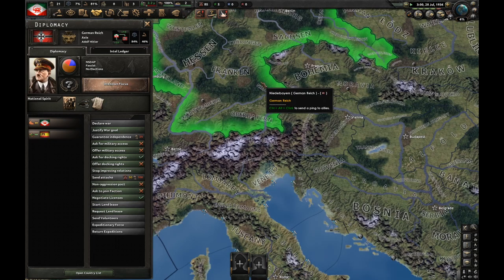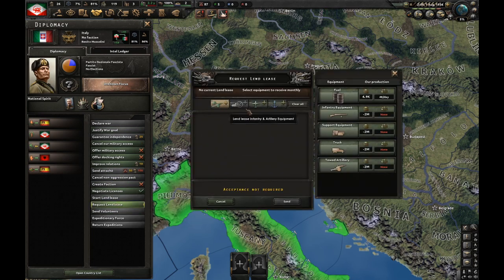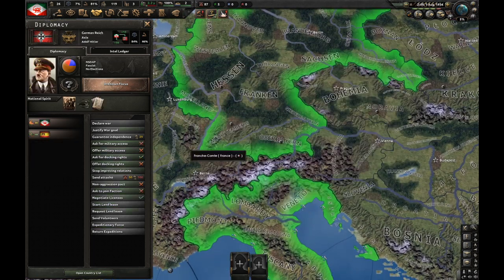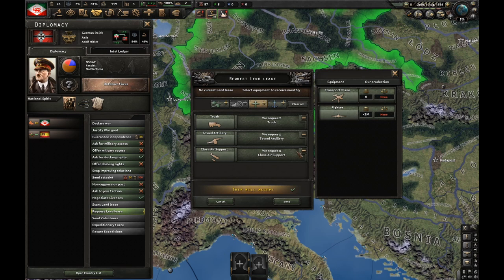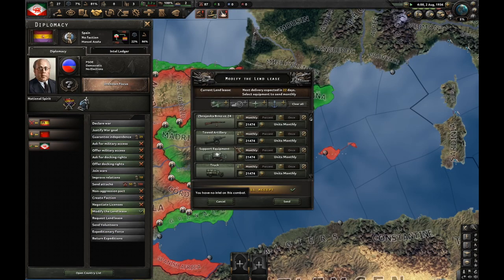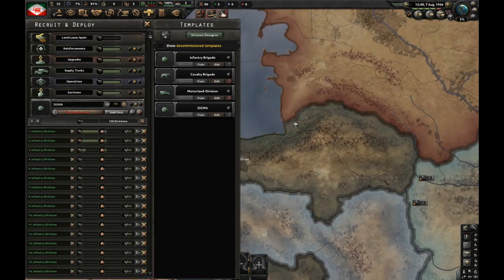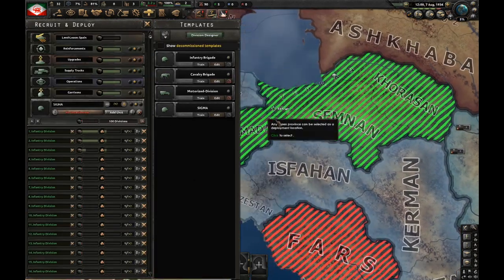I'm going to wait a couple of days for relations to improve with Germany a little more. It's August 1936 and it's begging time. Italy is going to give me artillery and guns, and Germany is going to give me CAS, artillery and trucks. I have to keep modifying the land-lease to Spain so that it never arrives — when I modify it, it gets reset. It takes a lot of micromanagement, but it's going to pay off in the end.